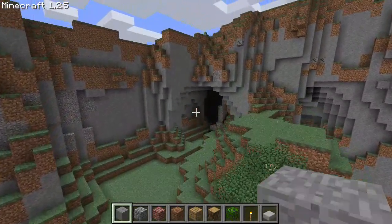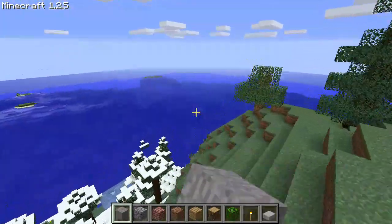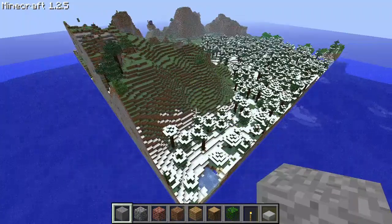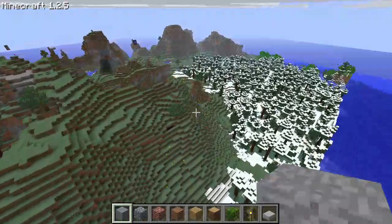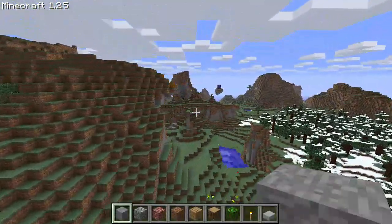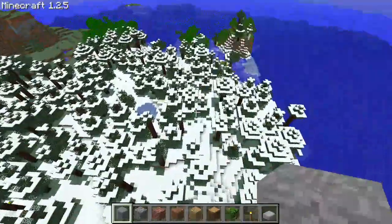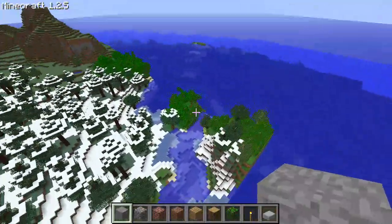supports up to 34.359 billion blocks — it uses two distinct 32-bit integers for chunk coordinates. This mod upgrades it to 64-bit integers, which would actually support up to 147.573 quintillion blocks. The same goes for the chunk coordinates as saved; however, the chunk coordinates stored in memory are actually stored in one 64-bit integer, with 32 bits allocated to the x coordinate and 32 bits allocated to the z coordinate.